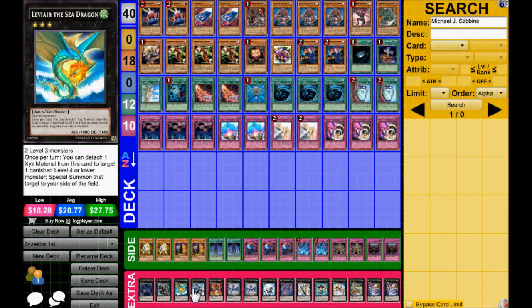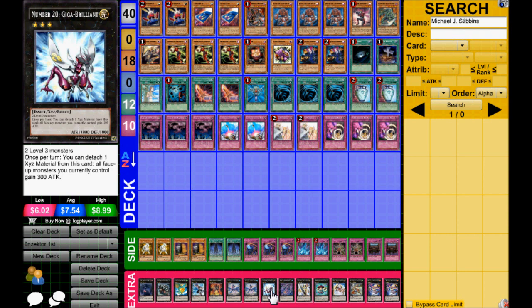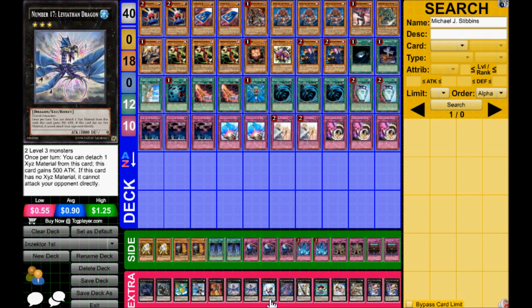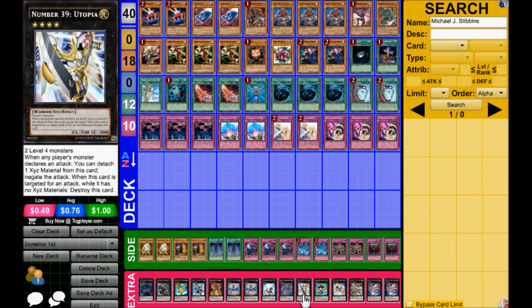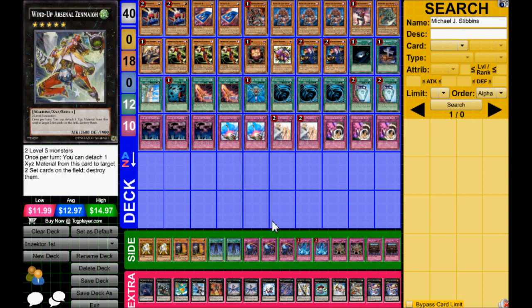Leviair — obvious. Maestro — pretty obvious, probably one of the better rank fives, pretty easy to make. One Number 39: Utopia, obvious. This is all pretty much standard stuff in there. Double Zenmaines is a little different. For the most part it's a pretty solid deck, and he played it right.